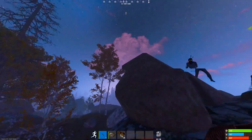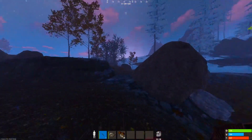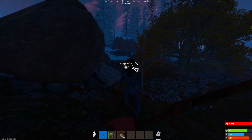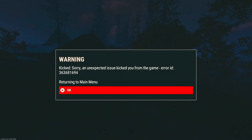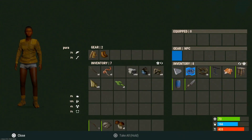I put about 20 arrows into this guy and then I discovered there is another bug. When you actually do enough damage to kill them it kicks you from the game with an error message. You'll then have to re-log back in. When you load back in and check the body you'll realise they actually do drop alright loot.